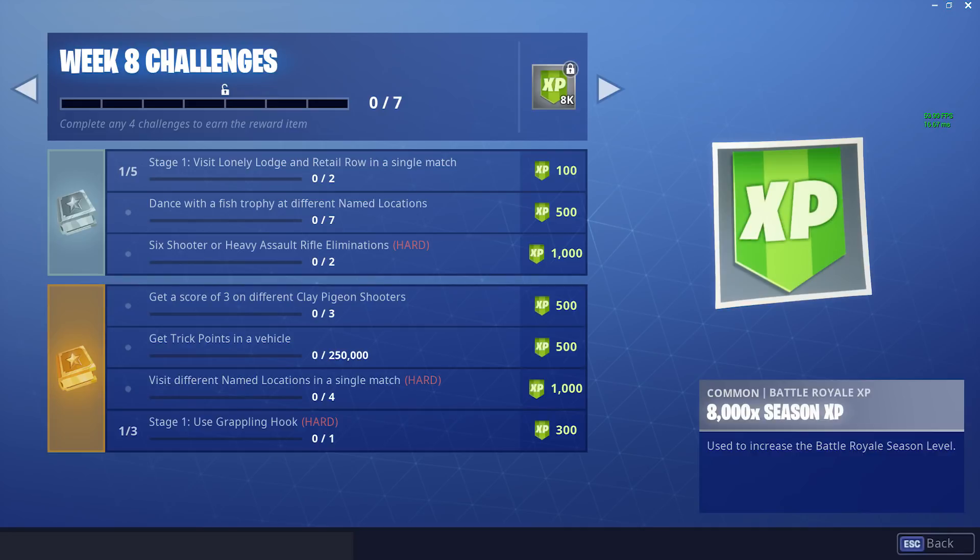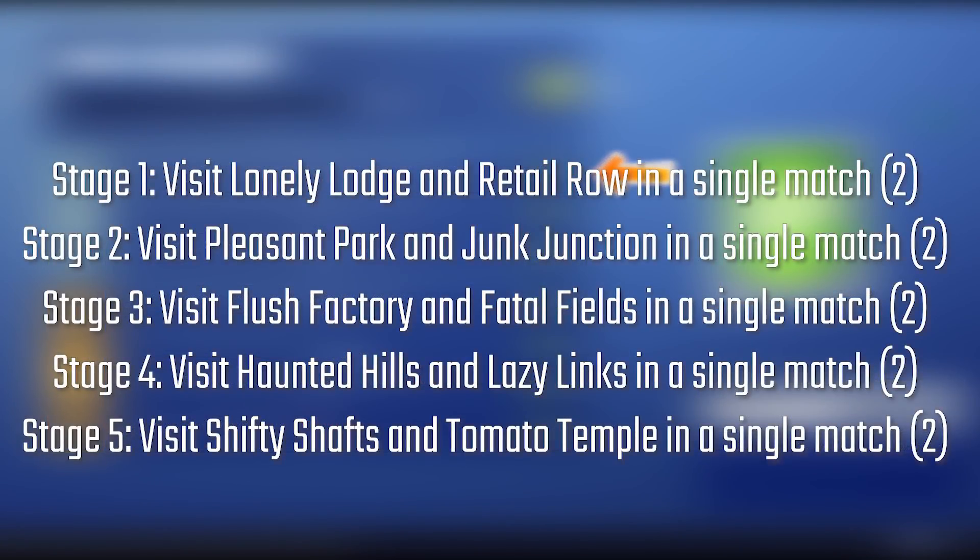Starting off we have the free pass challenges, for the people without the Battle Pass. We have a stage challenge: Stage 1 visit Lonely Lodge and Retail Row in a single match. Stage 2 visit Pleasant Park and Junk Junction in a single match. Stage 3 visit Flush Factory and Fatal Fields in a single match. Stage 4 visit Haunted Hills and Lazy Links in a single match.